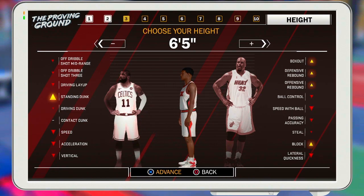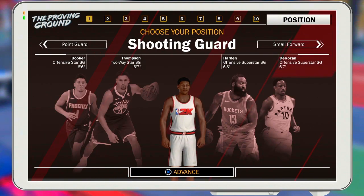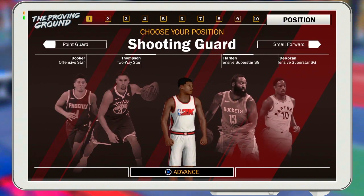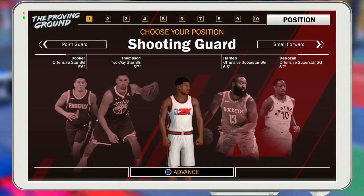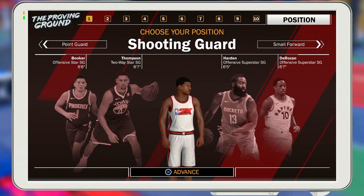Another mistake people make is making a shooting guard. Look at this comparison — the shooting guard has four Hall of Fame, four gold, four silver, eight bronze badges, and so does the point guard. But the point guard is a lot faster. The only thing the shooting guard has over the point guard is that the shooting guard's height maxes out at six-eight. But why would you want that one extra inch when you can be six-seven at point guard and move way faster? You don't gain anything from being a shooting guard.